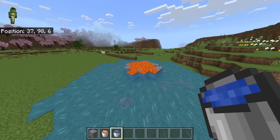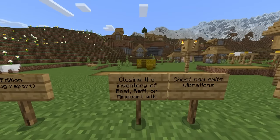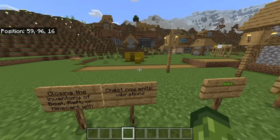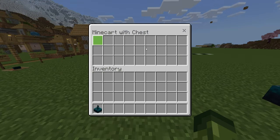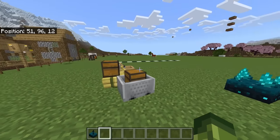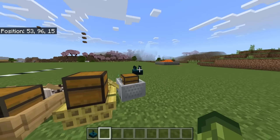Closing the inventory of a boat raft or minecarts with chest now emits vibrations. So if we open a chest, you can see a vibration signal is sent. Same with the boat with a chest and the minecart — a signal is now sent.